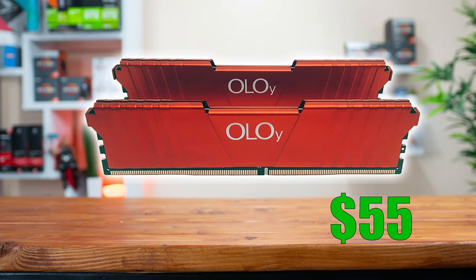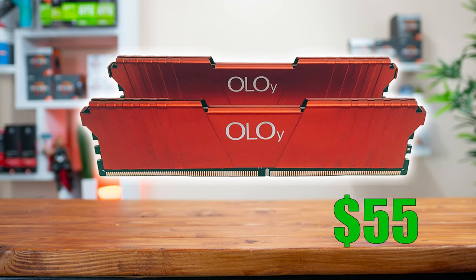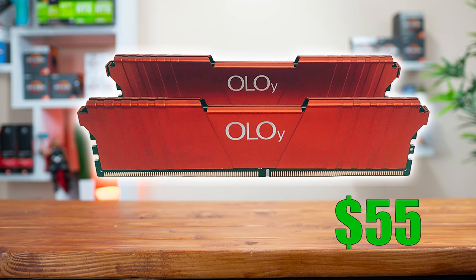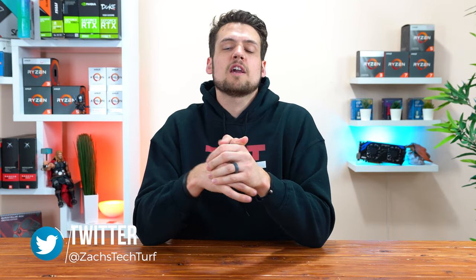To go along with the theme, for RAM I chose the Olo 2x8GB kit that's clocked at 3000 MHz, and with how good this set looks I'm pretty surprised — it's also rocking a beautiful price of just 55 bucks. For storage, both of these builds are rocking the 240GB Inland model, and like I said you'll probably just want to upgrade that pretty soon after building this system.